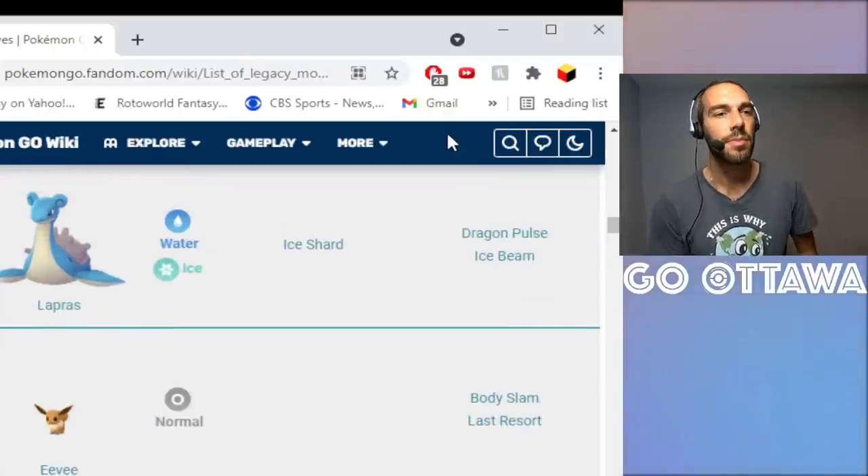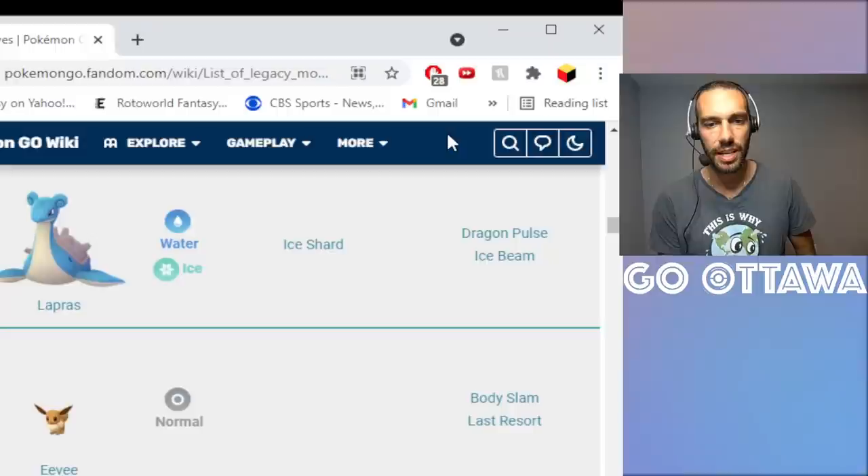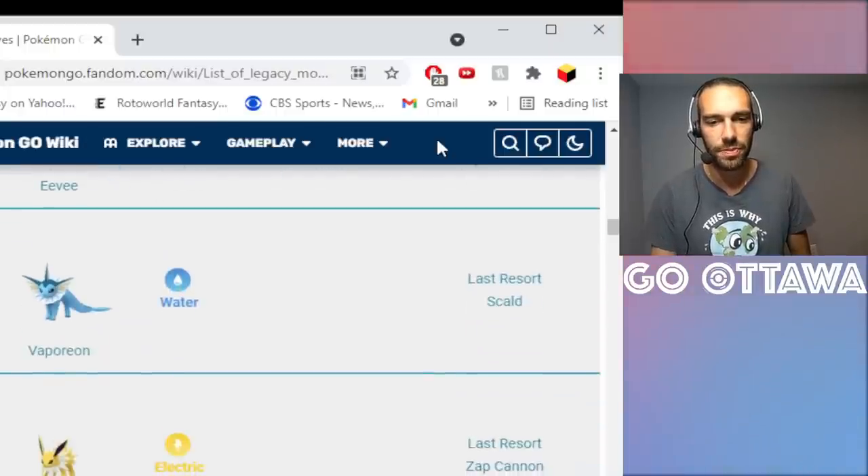Ice Beam on Lapras was another legacy raid move — you got it during a special 3-hour raid hour. A lot of people run Surf and Skull Bash on Lapras. Ice Beam is nice for certain type coverage, so it's good to have one. If you have a ton of Elite TMs and want an Ice Beam Lapras, it's worth using — but overall, not so much.